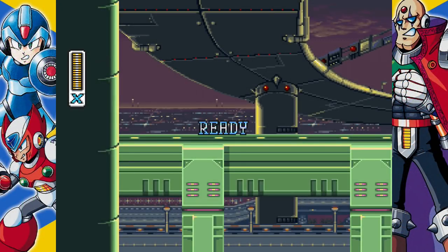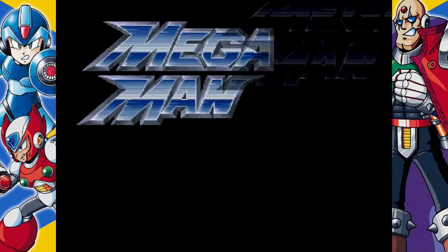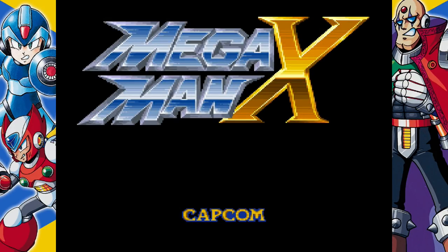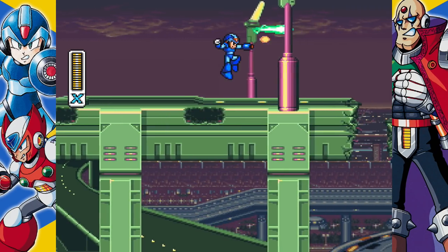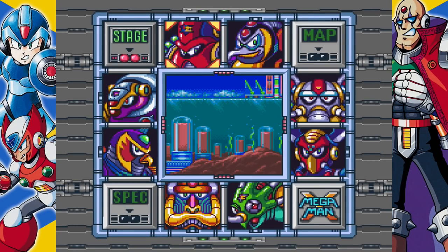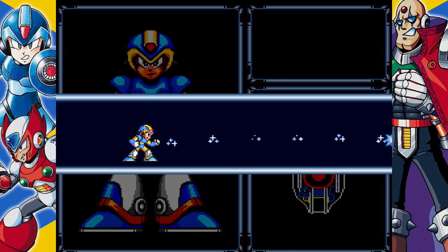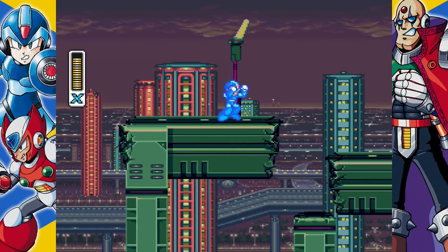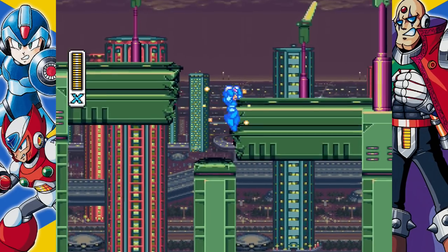When Capcom looked to bring Mega Man to the Super Nintendo console, they knew that they couldn't just release the same old formula of Mega Man titles again. Mega Man needed a makeover — an evolution of the formula. That evolution gave birth to Mega Man X. The first entry in the X series is one of the rare examples of the first entries of a Mega Man sub-series getting the formula darn near perfect on the first try, and it just so happens to be my personal favorite video game of all time. X's wall kick allows you to scale walls with ease, adding a whole new dimension to how you think about traversing stages and dodging attacks.